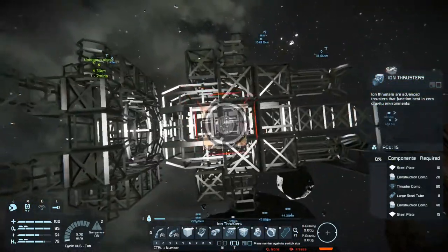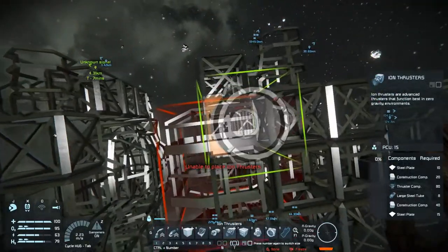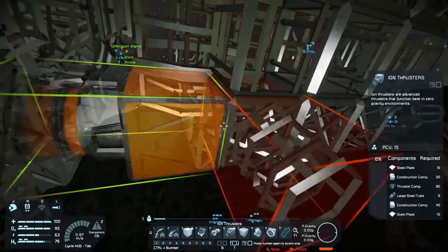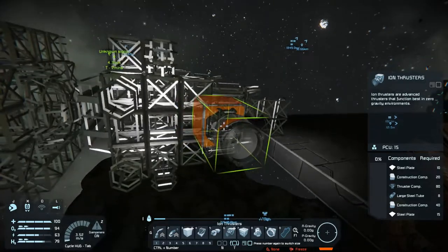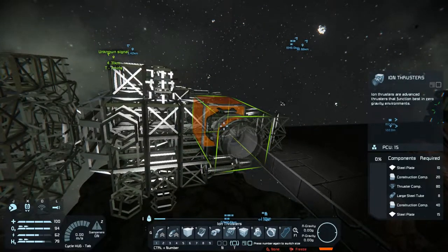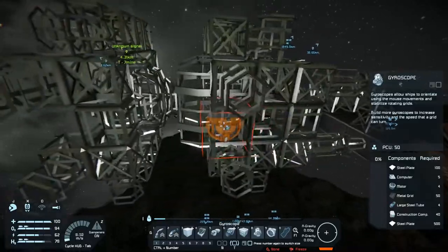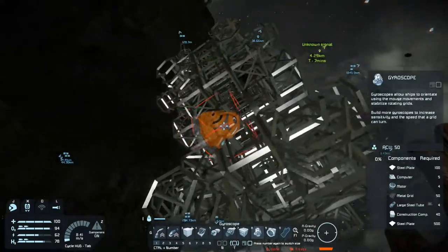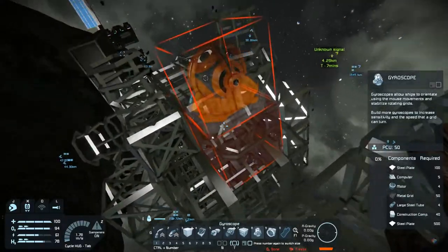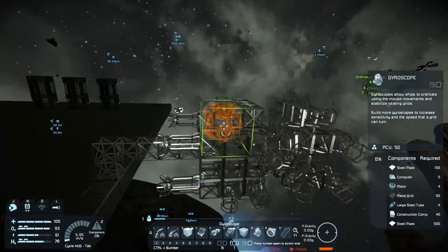How miners should be. Put one there and one there on this side — now I should be able to access all the components. All I have to do now is put a couple of gyroscopes on here and we'll put them right in here because they fit. Now I've got to get this all put together.